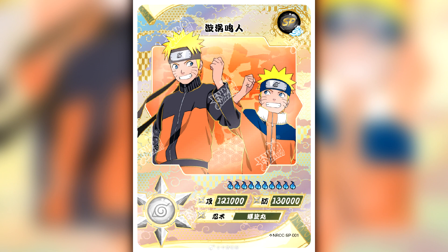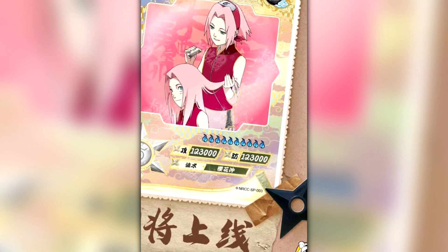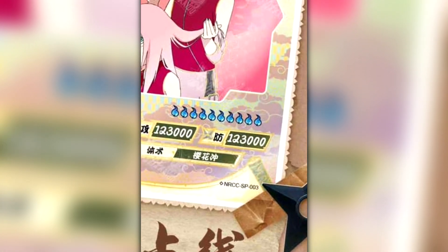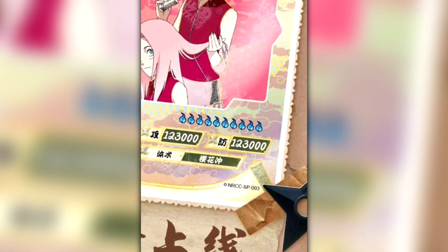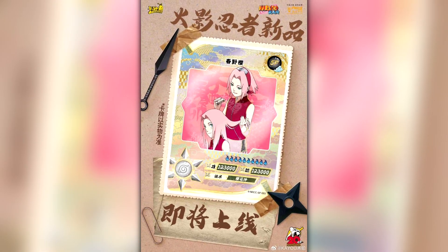We have also seen some new SP cards. This is NRCC SP number one — a slightly older, teenage Naruto and kid Naruto with a fist bump or forearm bump. We've also seen one of Sakura where a teenage Sakura is actually combing the hair of a younger Sakura, and if we zoom in on that it is NRCC SP 003. That would suggest we're going to have a teenage and younger Sasuke doing something as the number two SP card — we just haven't seen that yet.